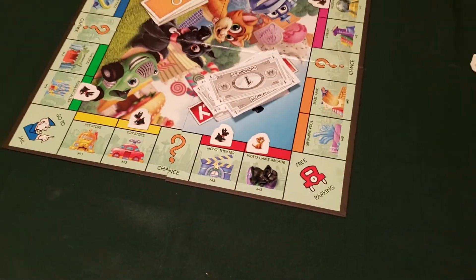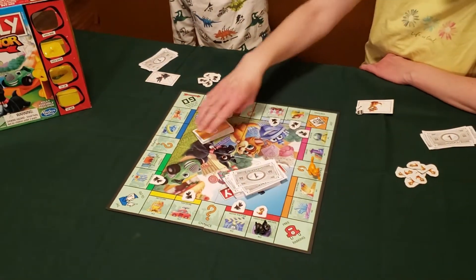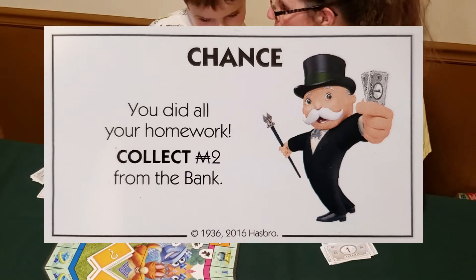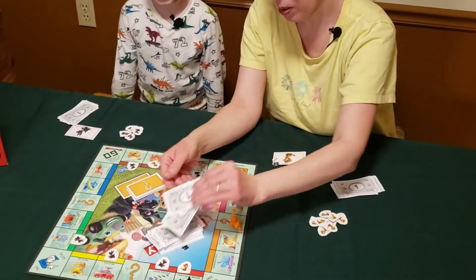Now it's little Hazel's turn. Mom draws a chance card — you did all your homework, collect two dollars from the bank. I've been telling you it's good to do your homework! That's good for you.